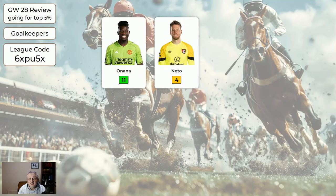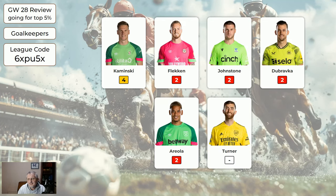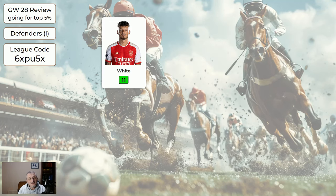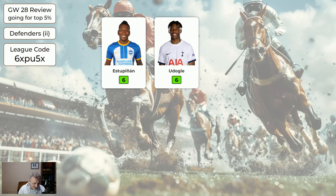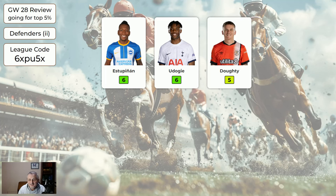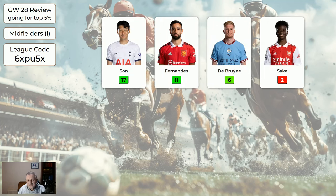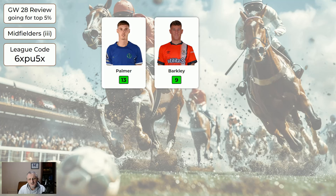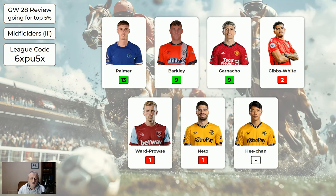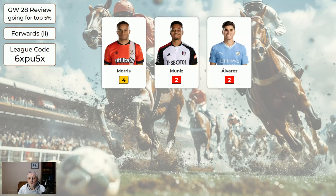Let's look at what happened in Game Week 28. For the expensive goalkeepers: Onana 11, Neto 4 — a bit disappointing for Neto only getting 4, especially with a Double Game Week. The cheaper keepers: Kaminski, another double of 4. Regarding the expensive defenders: White 11, Porro 7. The cheaper defenders: Estupinian finally got some points — he's going to be out of the system in the wild card, but at least he got some now. Udogi 6, Doughty 5. The expensive midfielders: Son 17, Fernandes 11 — aren't you glad we kept him in the system? De Bruyne 6. The cheaper midfielders: Maddison 9. And the cheapest midfielders: Palmer 13, Barkley 9, Garnacho 9. Regarding the expensive forwards: Solanke 8, Darwin 5. And for the cheaper forwards: Morris 4.